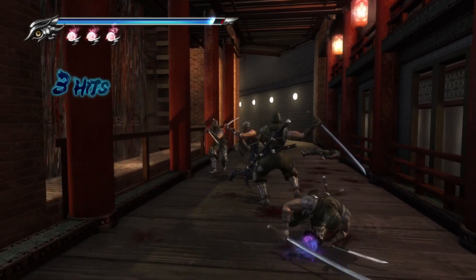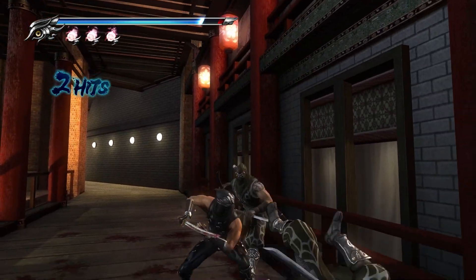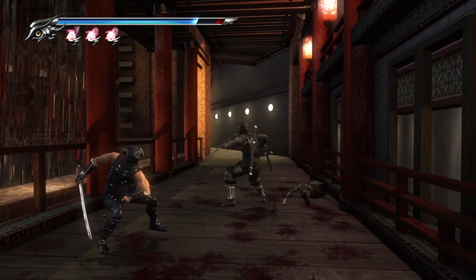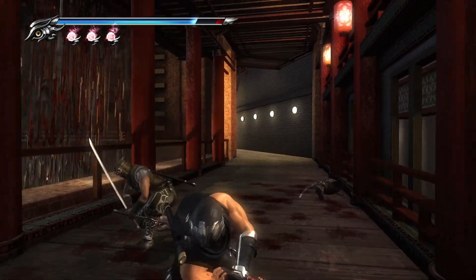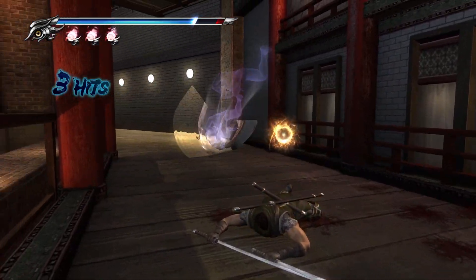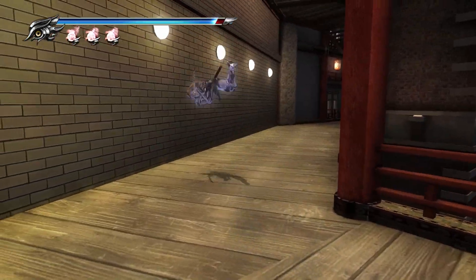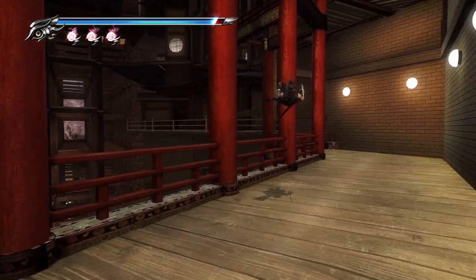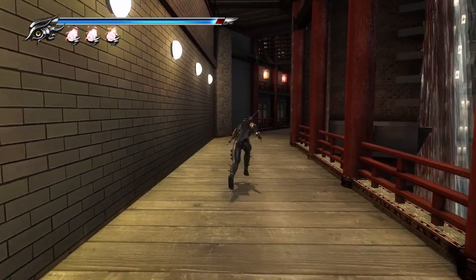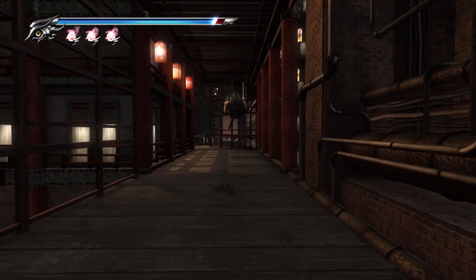If you're in a tight spot, you can do this to get out. To explain the button prompt: you jump, press triangle right after — you don't want to wait — and you also have to be moving forward. So if there are a lot of enemies coming toward you, it's a very good way to get around them, and you might get lucky with a few decapitations that drop down the number of enemies you have to deal with. Pretty good move.